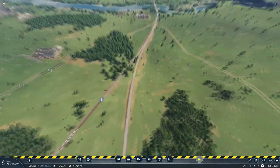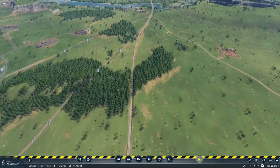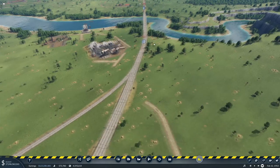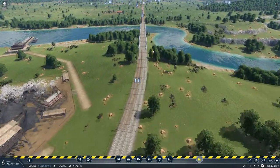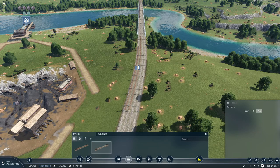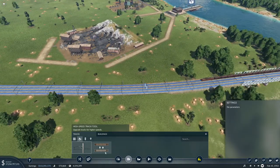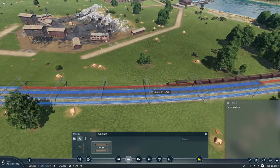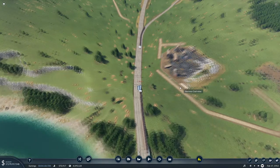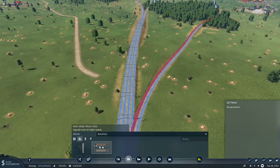We've now got a high speed track running from here all the way up through here and it's completely self-contained with the crossovers. I've deleted all the signals, so I need to get the signals back in.